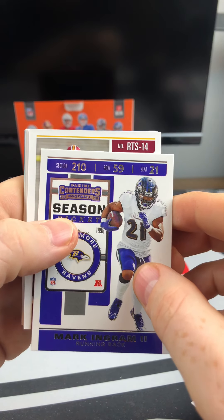Followed up by Legendary Contenders — Kurt Warner. There's the Tyler Lockett base from this year. Melvin Ingram — I like those LA Charger cards. And Devante Parker.